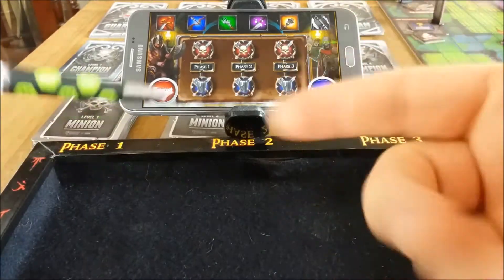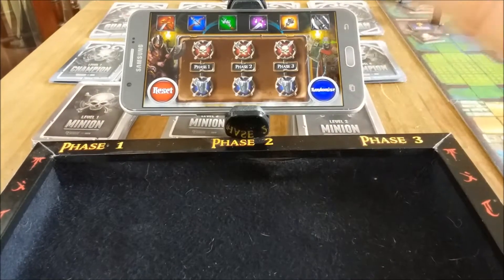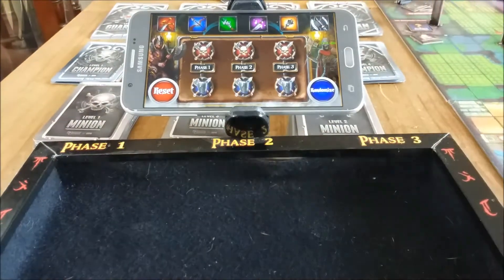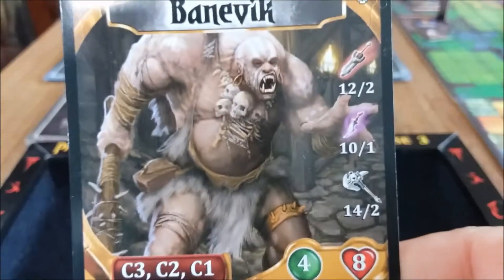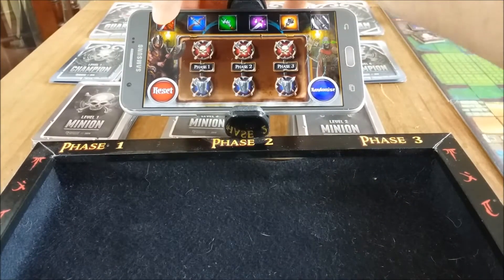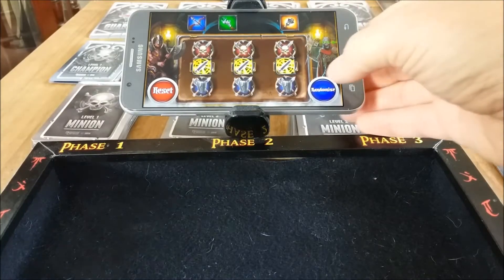Okay, hopefully you understood all that. Now we're back on track, going right into combating Bane Vic. We're going to look at those three warfare types on his card — we can use tokens, other methods, or select them here. He's versed in physical warfare, mythical warfare, and chaos warfare. We're going to randomize it.